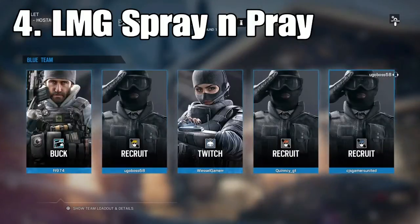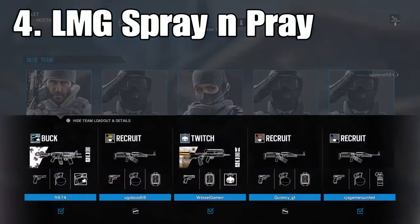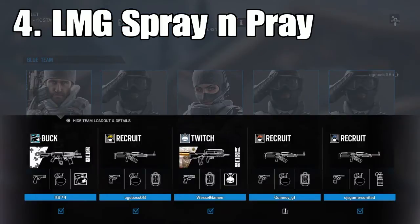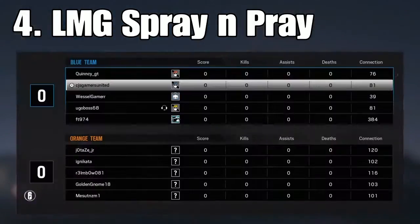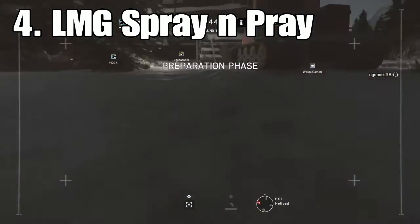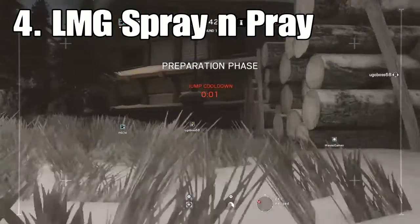Next up we're going to go Spetsnaz with the 6P41 LMG and we're going to have frag grenades and smoke grenades. This is called the LMG Spray and Prey. I haven't seen many people doing this but this is actually a very, very cool strat. We've got another guy joining in with us — looks like he just wanted to go recruit with us.